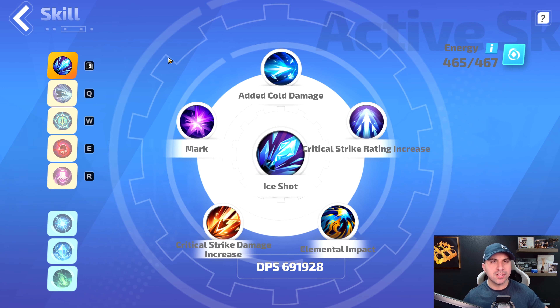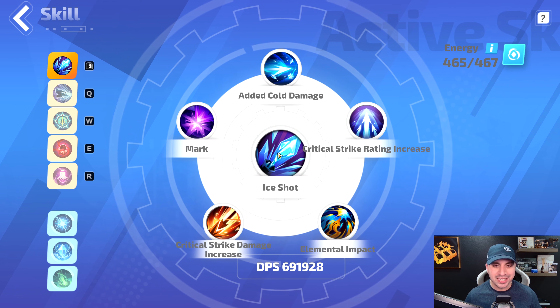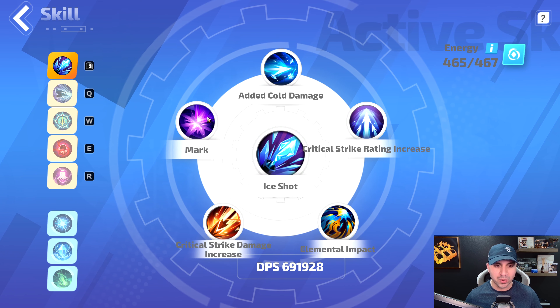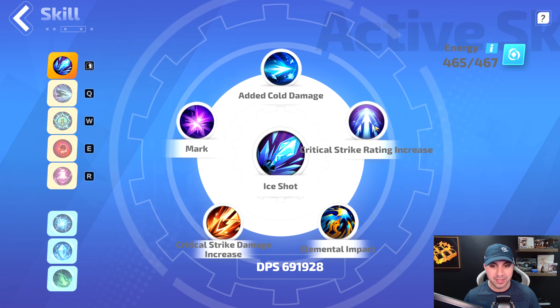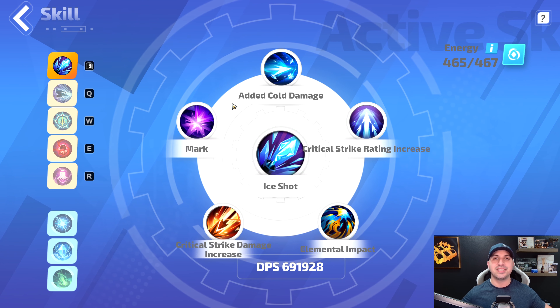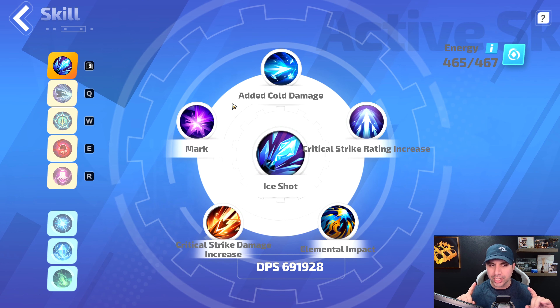Starting off with skills. We have to look at our main damage dealer first in Ice Shot. What I have supporting Ice Shot is: Added Cold, Mark, Critical Strike Damage Increase, Elemental Impact, and Critical Strike Rating Increase. I've done lots of testing and I like it in this version the best.